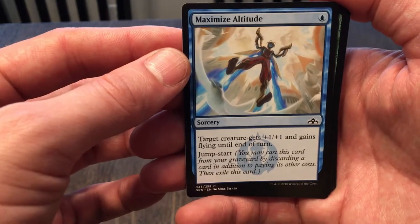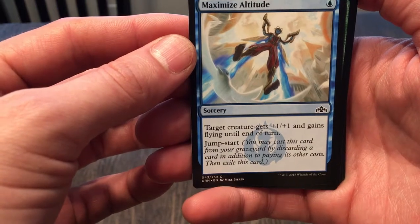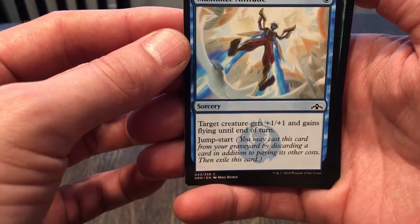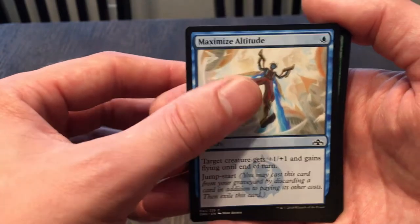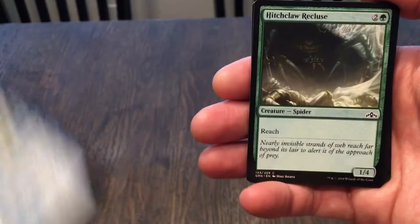Maximize Altitude: sorcery costs one, target creature gets plus one and gains flying until end of turn, and it has Jumpstart — you may cast this card from your graveyard by discarding a card in addition to paying its other costs, then exile it. That's cool, I like that effect. I don't think I've seen Jumpstart before.